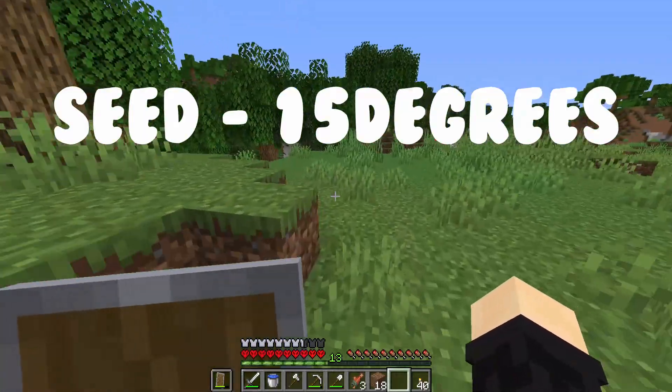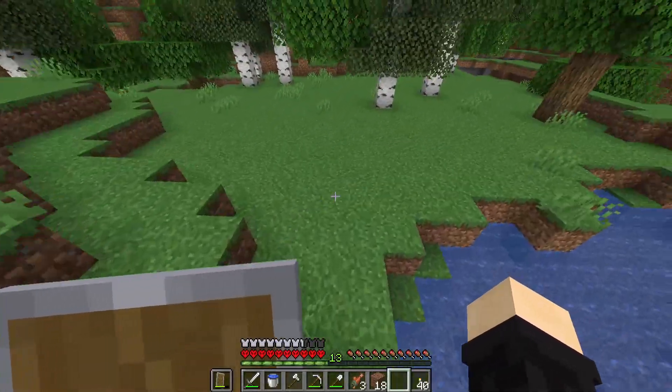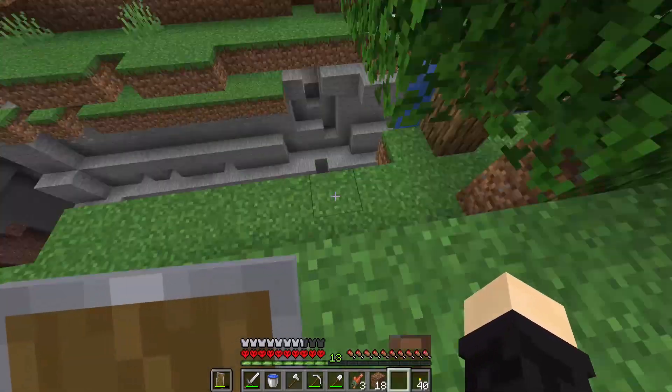If you want the seed, the link will be down in the description and on screen. This is what I typed into the seed bar — no promises that it'll actually work. Since we don't have cheats on, I can't tell you what the seed physically is, but I'm sure we can figure something out.